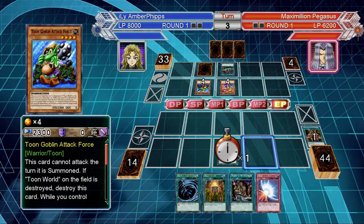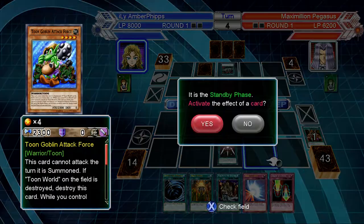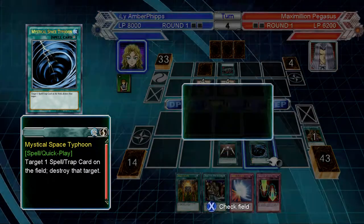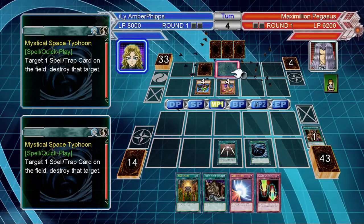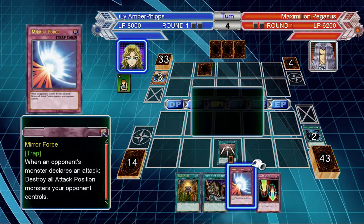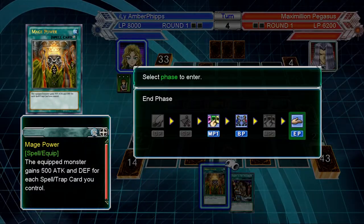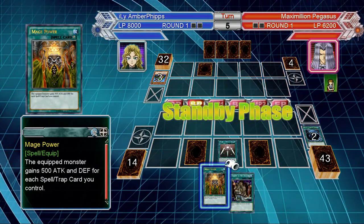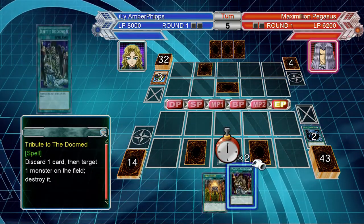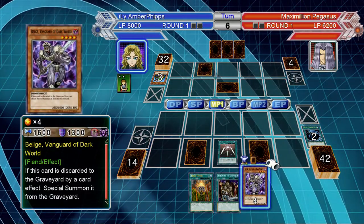There's another toon card. He's gonna overlay, I think. I don't want to let him overlay, so I'm gonna do this. I'm gonna set Mirror Force and Magical Cylinder — I probably should just set Magical Cylinder, but alas I set them both. I wouldn't be surprised to see him play something like Tribute to the Doom.